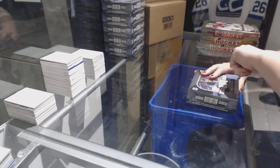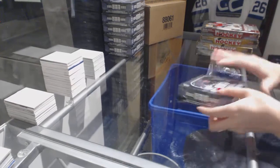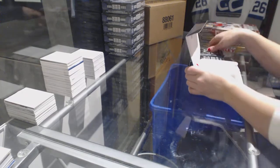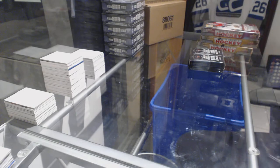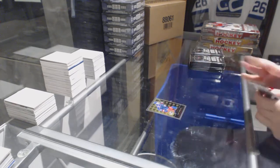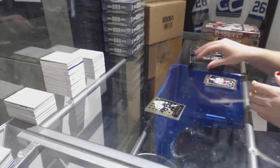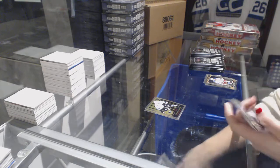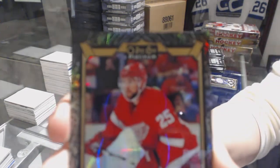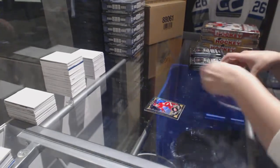Run 2nd Box 1516 OPG Platinum. We've got a Karma Mojo Retro Rookie of Josh Anderson, a Retro Rookie of Nikolai Goldobin, a Black Ice numbered to 99 Mike Green — Mike Green Black Ice.